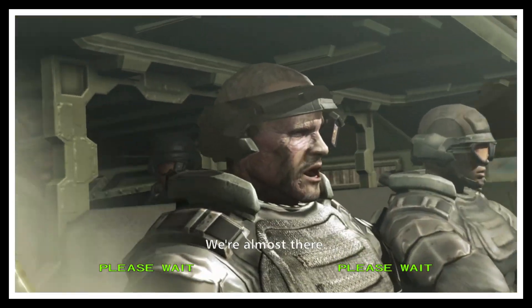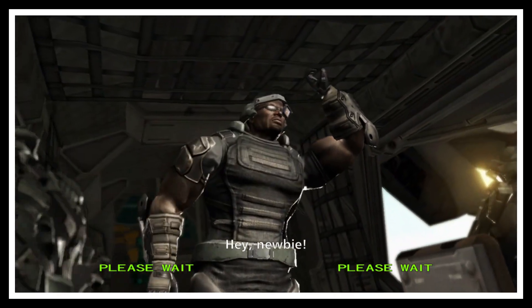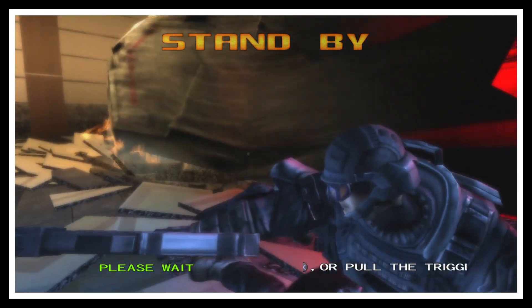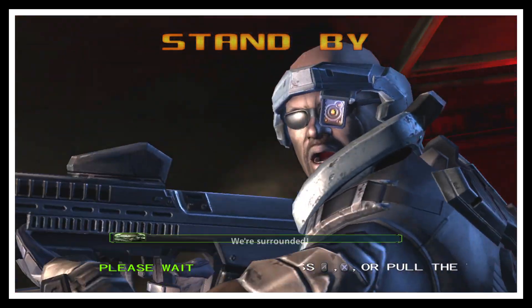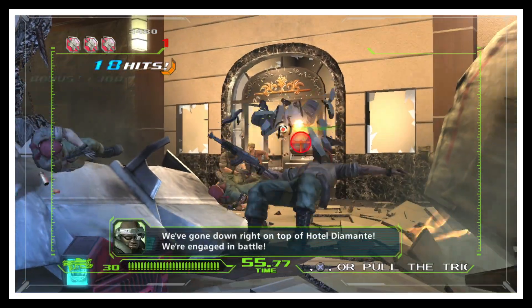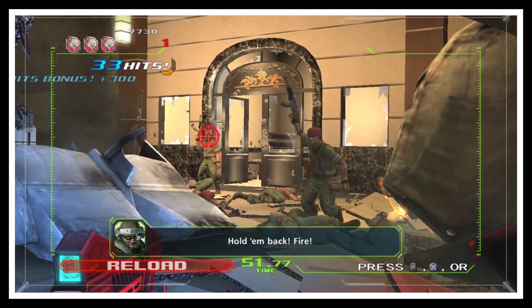We're almost there. Let's go over this again — listen up. Hey, you listening? Hey, newbie. Our mission is — we're surrounded! Don't any of you die on me! You've gone down right on top of Hotel V1. We're engaged in battle — hold them back. Fire!